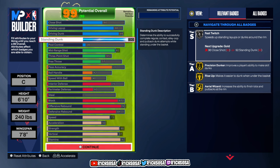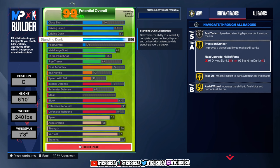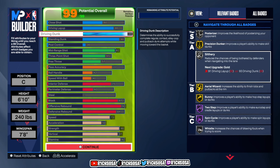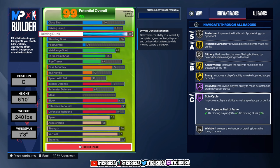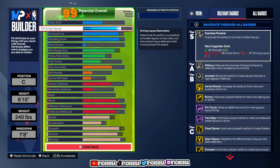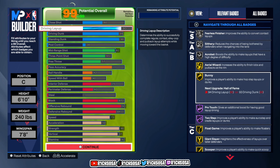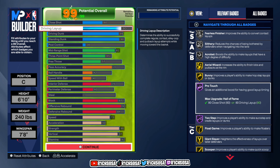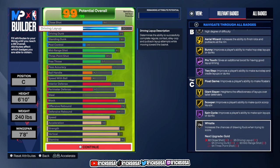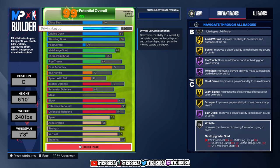Let's get started with these badges. We get Silver Fast Twitch, Gold Precision Dunker, Rise Up, and Aerial Wizard. For driving dunk: Silver Posterizer, Slithery, then you get Whistle, Hall of Fame Spin Cycle, Two-Step with Gold Bunny, and more. For layup: Silver Fearless Finisher, Acrobat, Gold Aerial Wizard with Bunny, then Hall of Fame Pro Touch and Two-Step. I also enjoy Float Game with Giant Slayer and Scooper. These finishing badges replicate Sean Kemp perfectly — you can be one of the best slashers, especially if you know how to work mechanics on the inside.